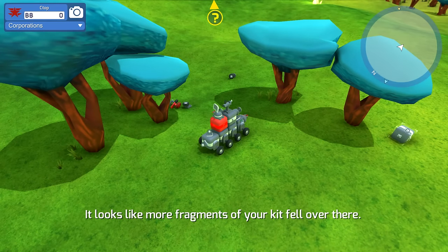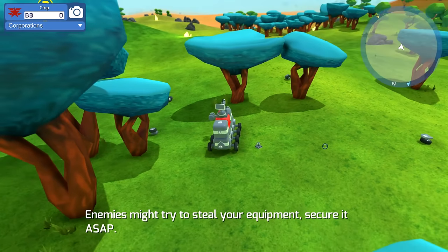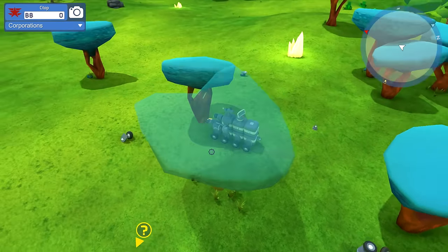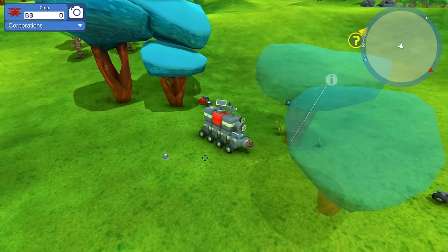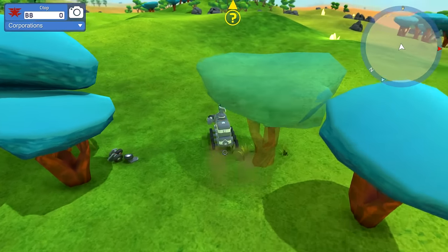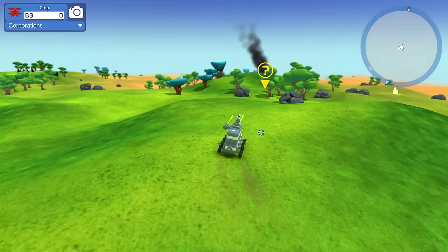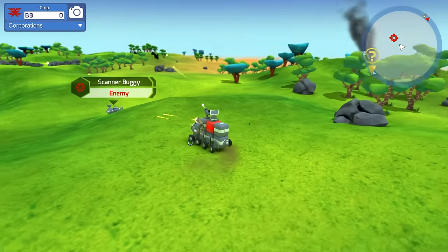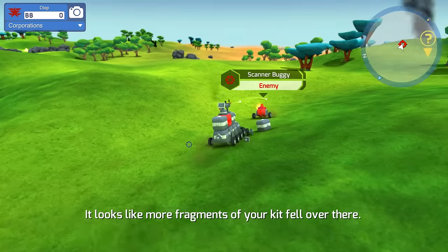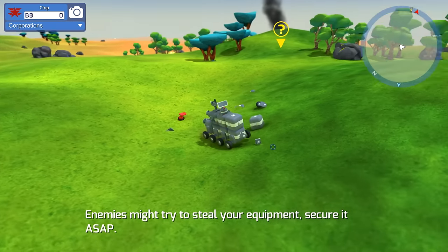We've got this block over here - you can make yourselves much bigger. The radar module goes on top. That guy definitely had guns but it only gave me his wheels and blocks, not the guns. I don't know if you can put the lights on the bottom - I'll have to try that. I see a scanner buggy - I blew off his gun immediately.